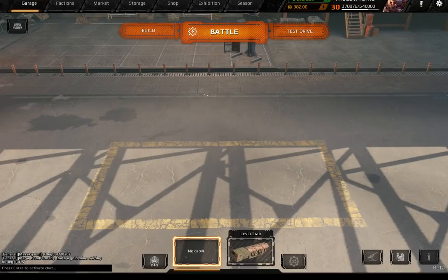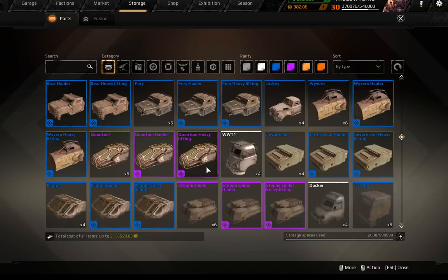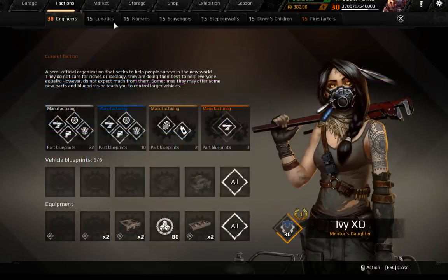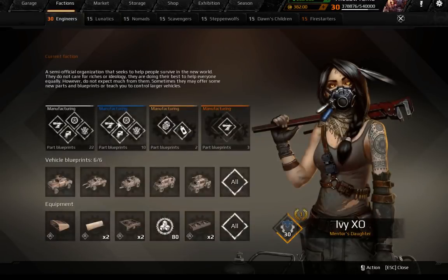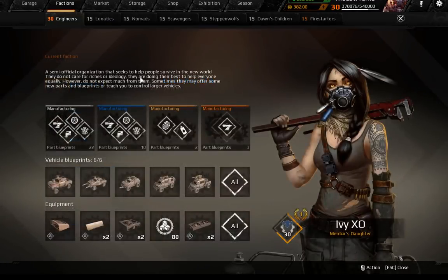Hello everybody, it's CatBizGames, and welcome back to AQuarsNet Let's Build. We're going to take a little break from the Invictus and do a little grinder build. This is going to be a budget build, something you can get relatively easily like in the first two weeks. It's going to be a mobile sniper-flanker unit, and you're going to need a few levels mainly in Lunatics, and we're going to use the Little Boys as the main gun.